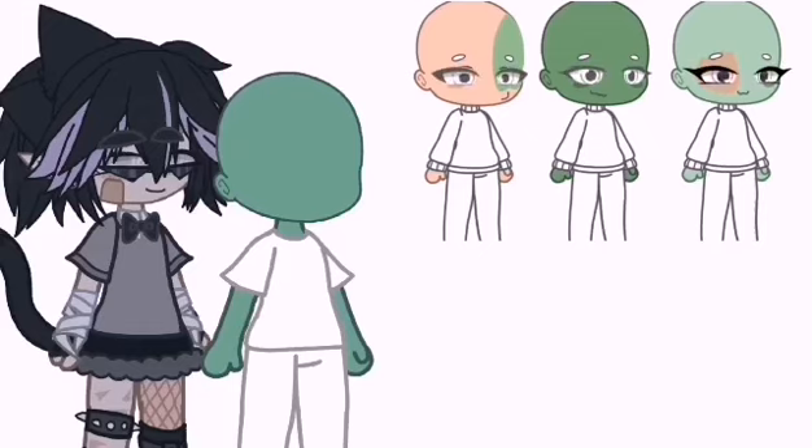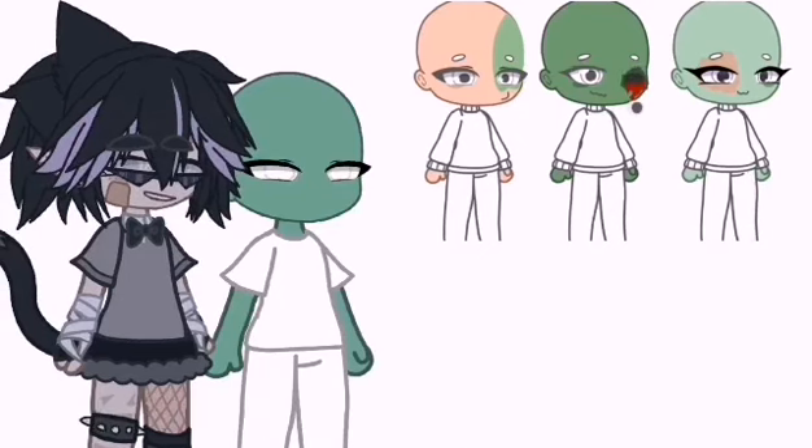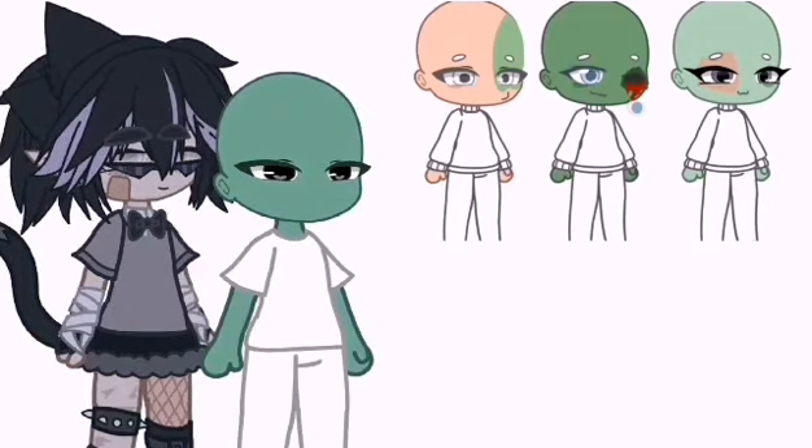For the eye shape, you can choose between a popped out eye or a normal eye, like these. For the eye color, make it your favorite color. If your favorite color is the rainbow, make it white or black.